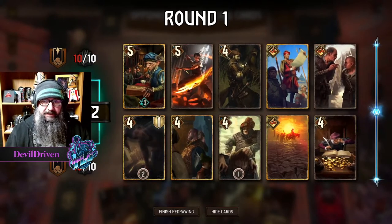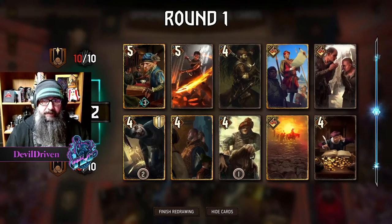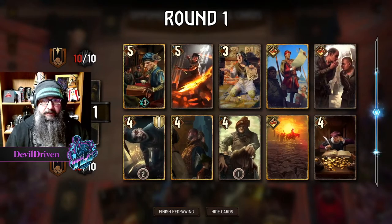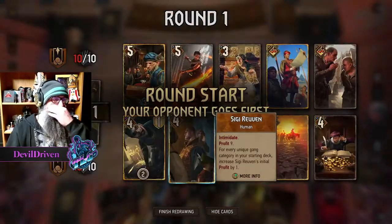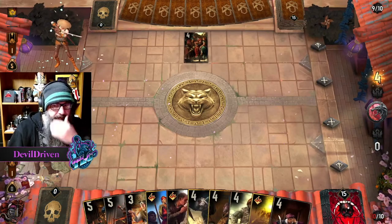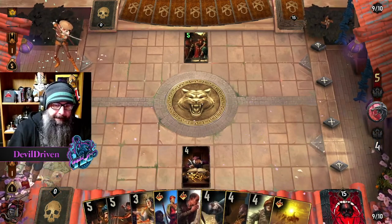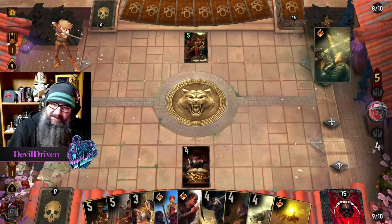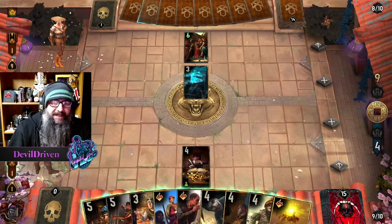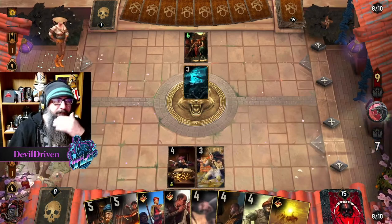So the mirror — we lost the mirror last time. One, two, three, spending the spender. Maybe we drop the Witch Hunter. This seems fine — I don't think we want nothing too crazy. So he spends. Peaches, huh? Alright, the peach comes down. Fist Tech. So if they have Peaches, do they play Salamander?